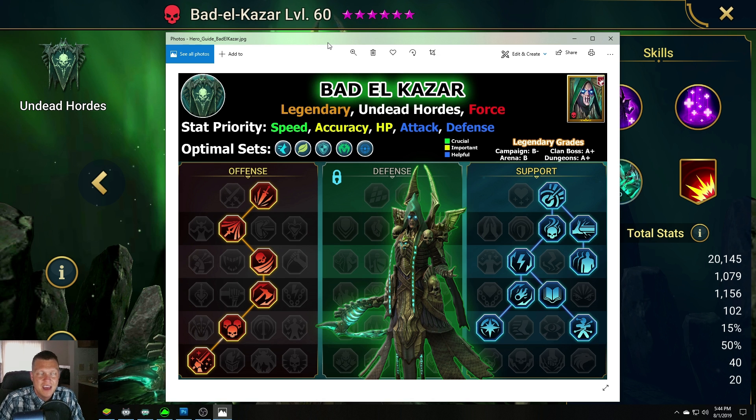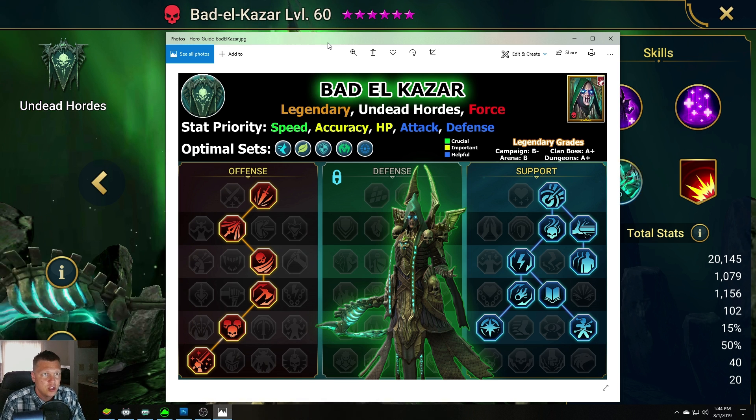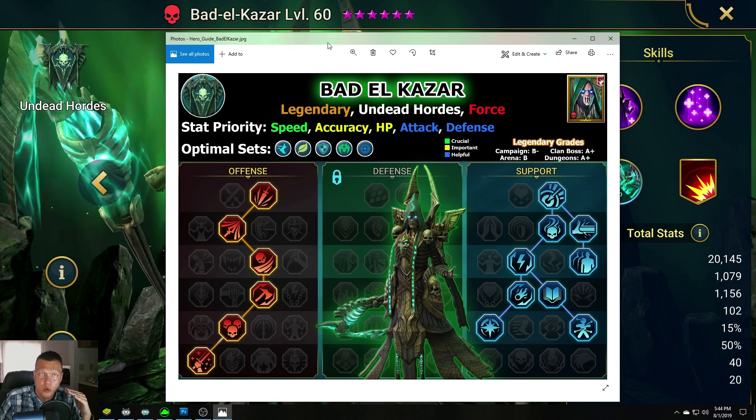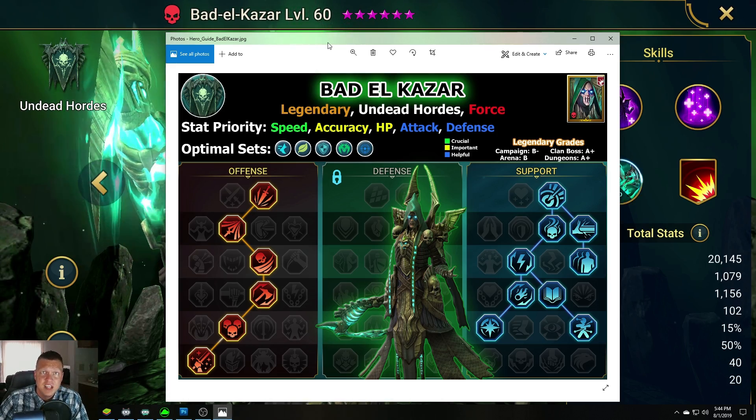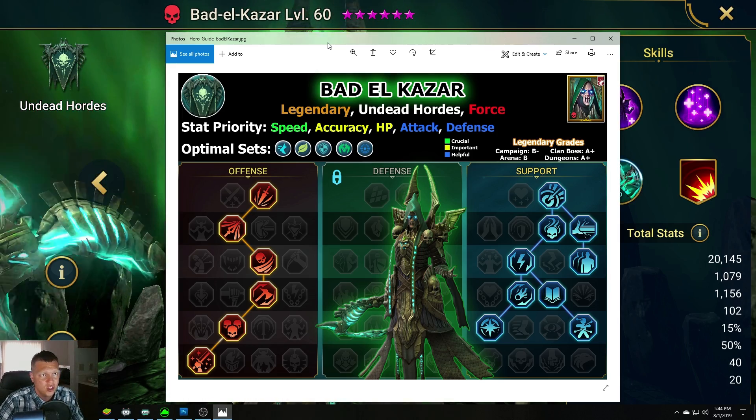He needs lots of speed, and then he's going to need some accuracy to make sure he's landing debuffs. He kind of heals and is based off of HP, so getting good HP can be good for him. There are the Masteries that I currently use — I will get into them more in detail a little bit later in the video, and I will have this down in the video description for you to pull up and take a look at.